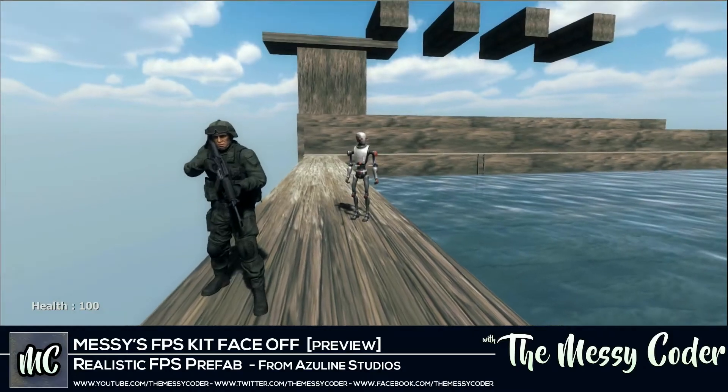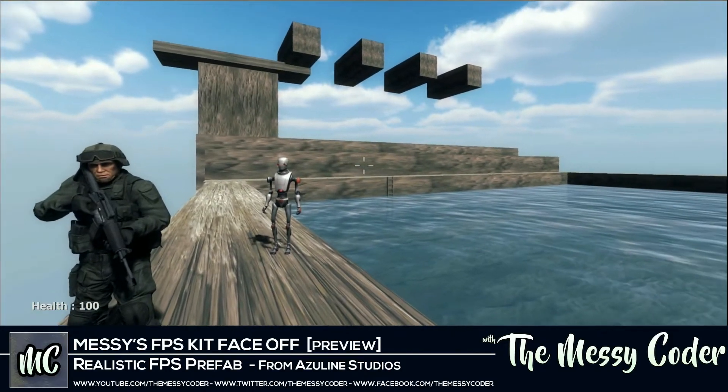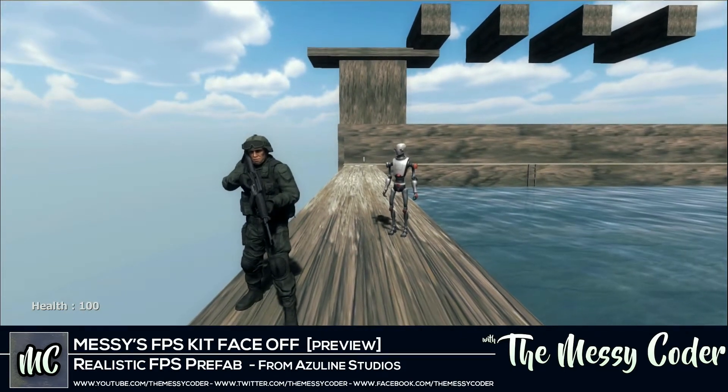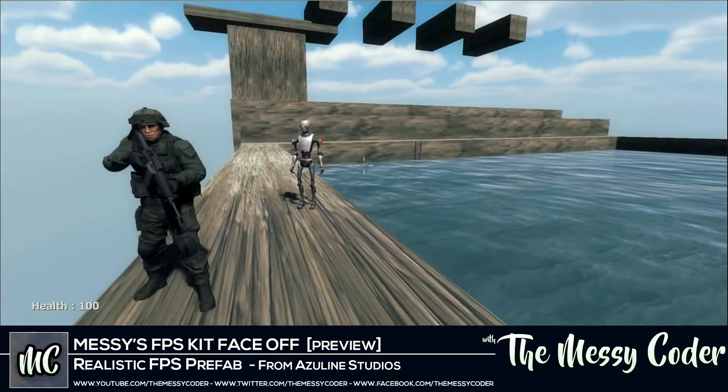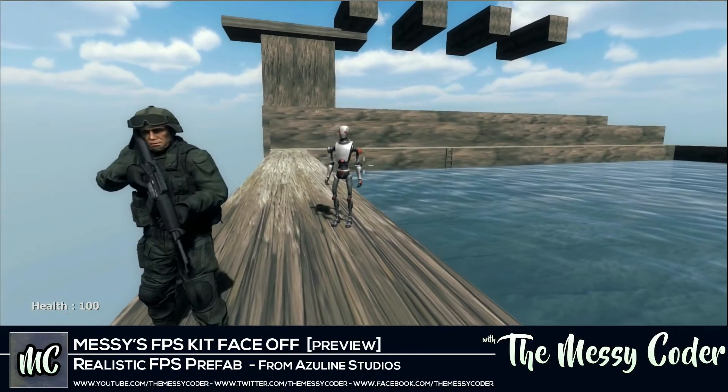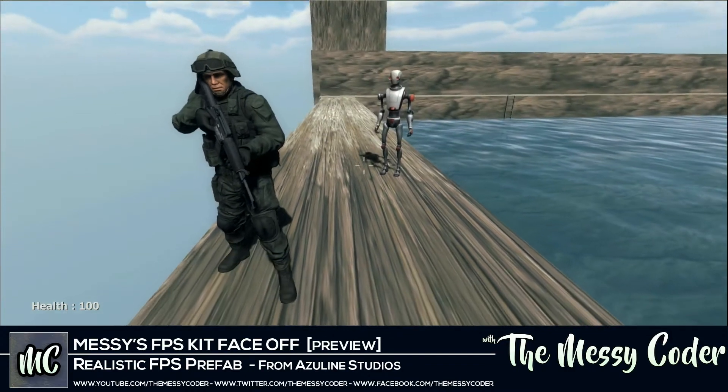In this preview I'm checking out the Realistic FPS Prefab from Azuline Studios. It's currently on sale on the Unity Asset Store for $21 on this really bizarre, crazy back-to-school sale. Hang on a second, let's give us some weapons so we can play about.